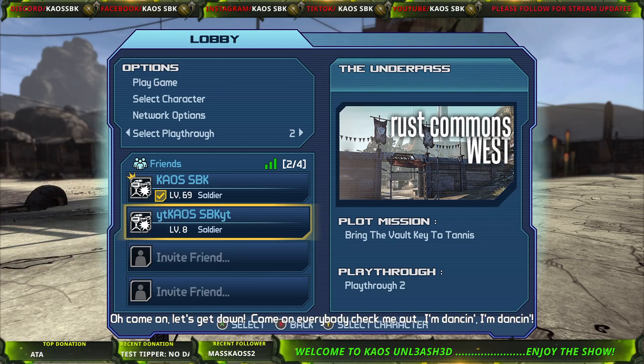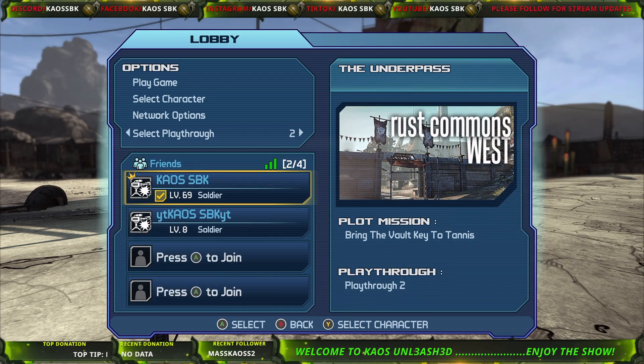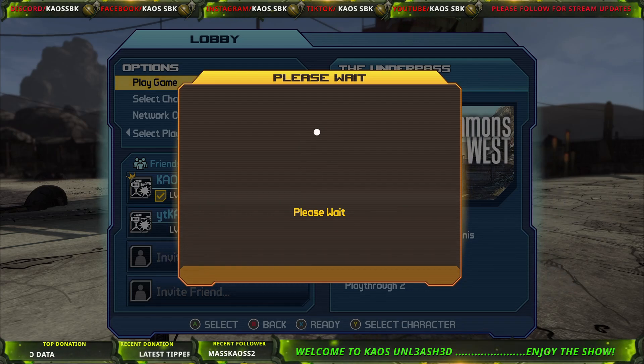Once that's done, they can just save and exit. Then what you do is load them up in your game. I'm going to show you what 2.5 looks like and how fast you can level up.